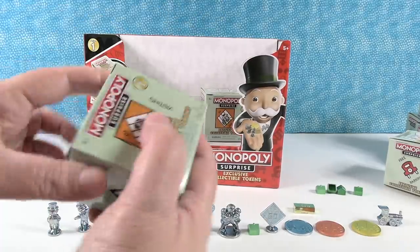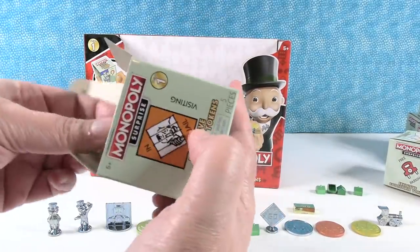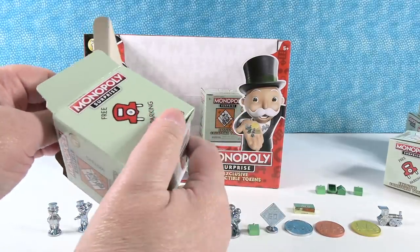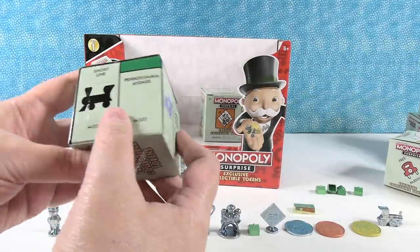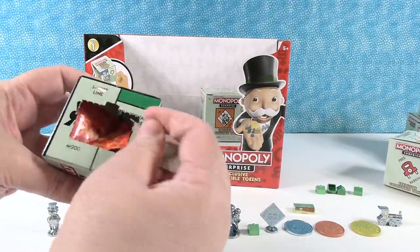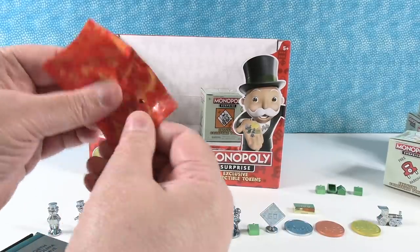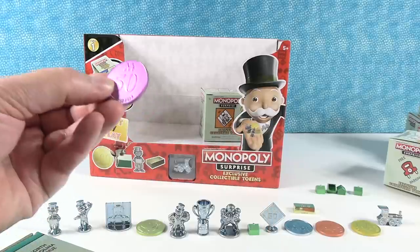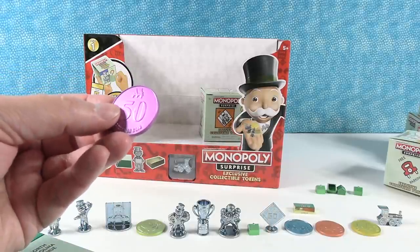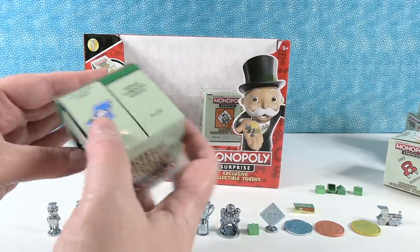Two packs left. Let's start with this house — it has one token inside. We have a purple one — a 50! Is the 50 the super rare? Yes, we have a super rare.